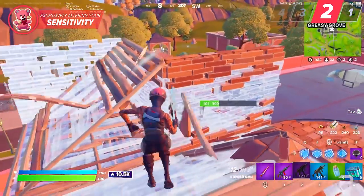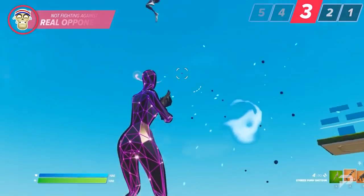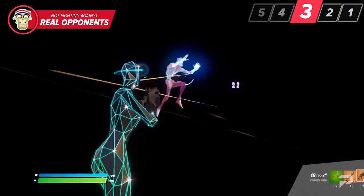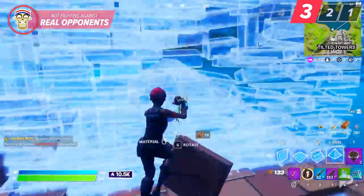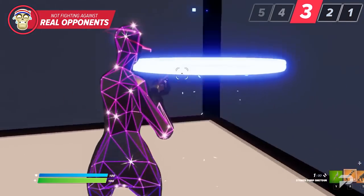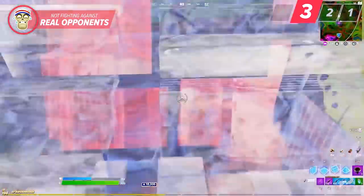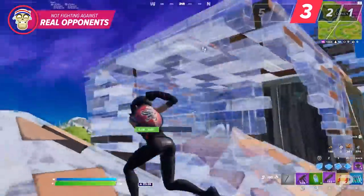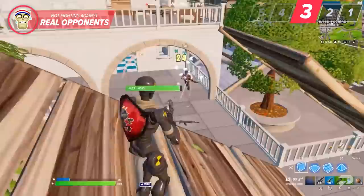Aim courses can be an excellent way to train your aim and even mix edits and aiming together, but aim courses are only half the battle. They help your reaction time, but what they lack is enemies that can actually fire back at you. To perfect your aim, you need to get your hands dirty and fight against real opponents. Test dummies are great for target practice, but there are no stakes. Real opponents apply pressure, and that stress is important for transferring skills to a real match. Make sure to grind Arena once your muscle memory has adapted to your settings.